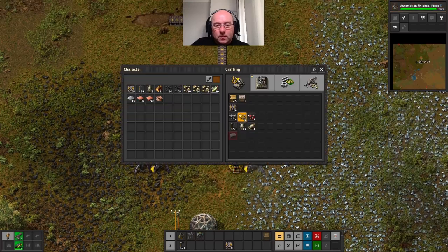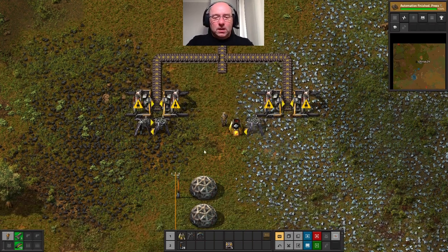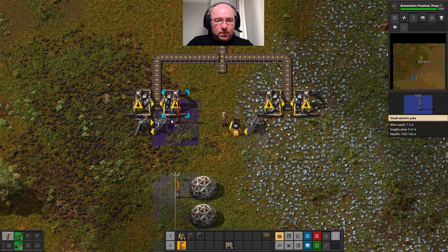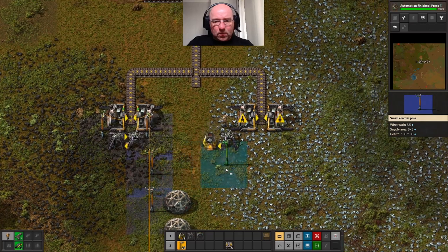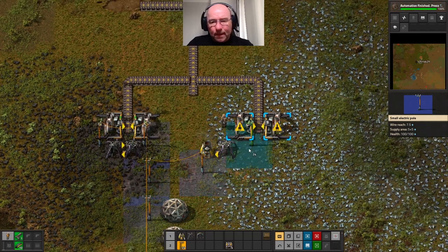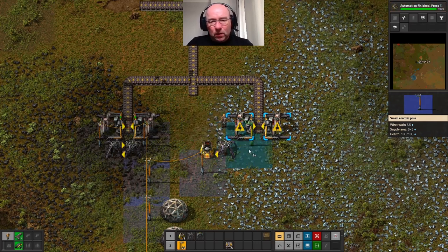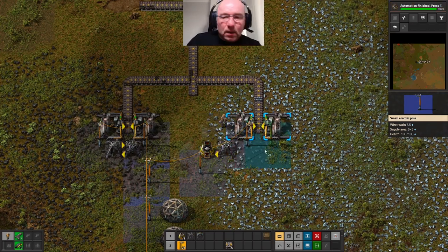So let's just do two of them. I want five furnaces, and let's now connect these up. The blue square shows that anything in that square will receive power, so the corner is just getting power there.